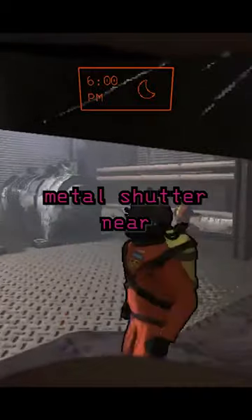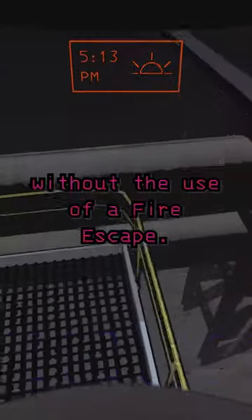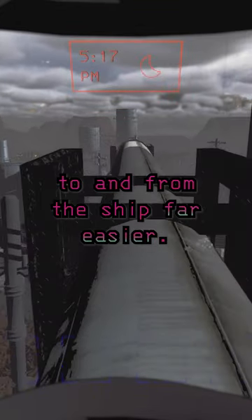Be wary of the large metal shutter near the main entrance, as it will close if its threshold is crossed too many times, resulting in an inability to enter or exit without the use of a fire escape. And if the moon is flooded, pipes can be used to get to and from the ship far easier.